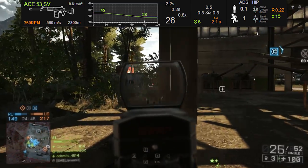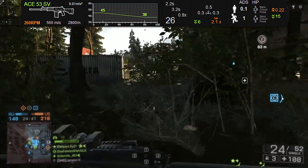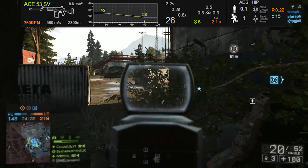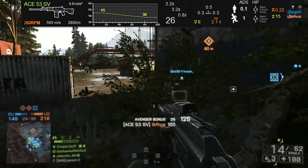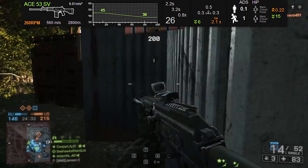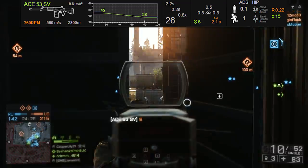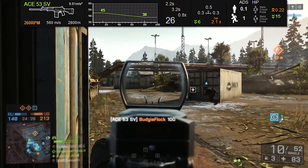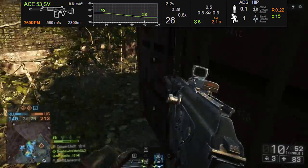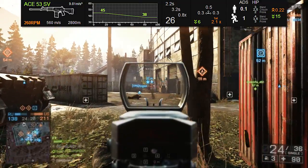Some of the other DMRs have higher rates of fire — the M39 EMR can shoot at 300, the SKS can shoot at 333. They all have different trade-offs. The Ace-53 benefits from a massive magazine of 25 rounds, meaning you can engage a lot of opponents before you even need to worry about reloading. With a semi-auto and 25 rounds, you can really engage people for a long period of time. I've taken out four, five, even six targets before needing to reload.